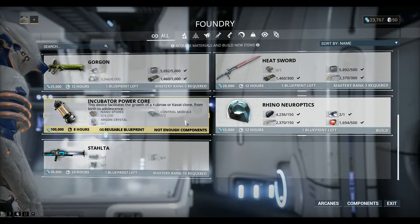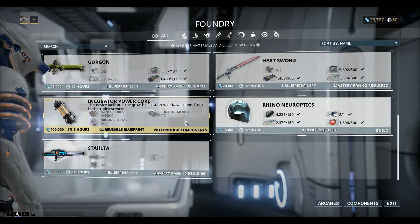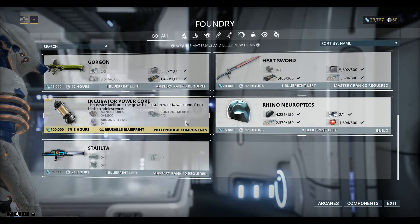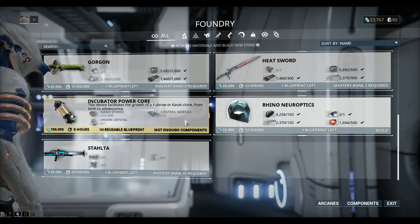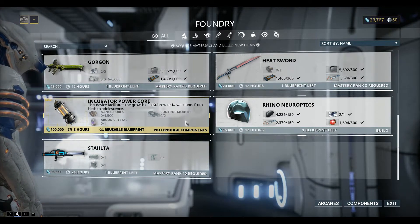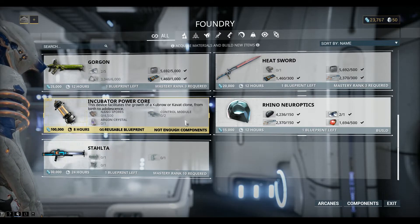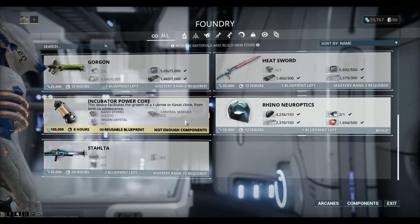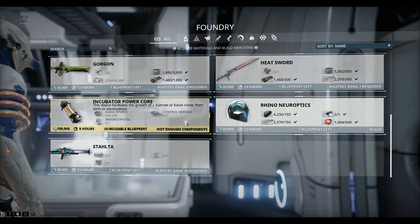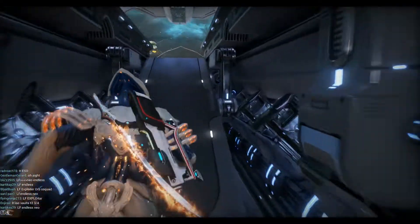The Nanospores come from Saturn, and the Control Modules and Argon Crystals come from the Void. So there's a bit of work in getting to those two locations. We need to work our way across the Star Map to get there. The alternative is to buy the Power Core from the Market with Platinum.